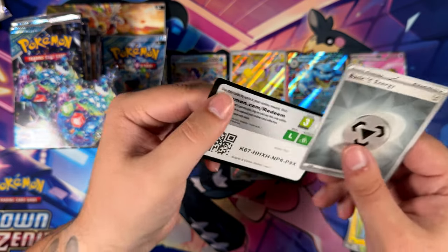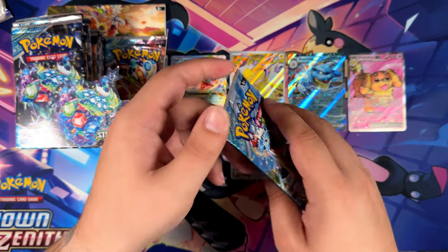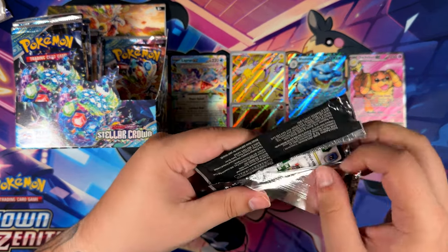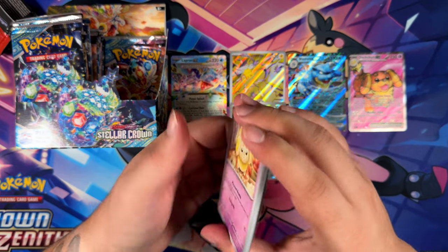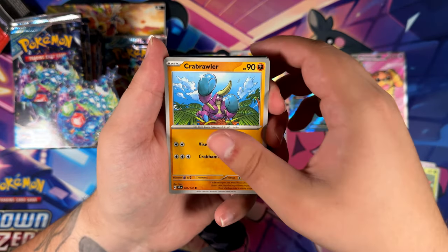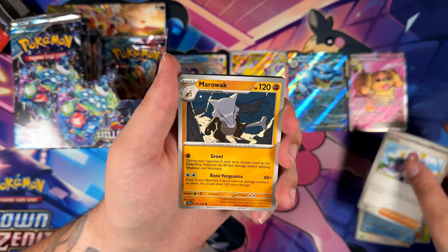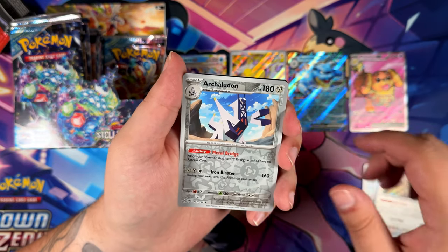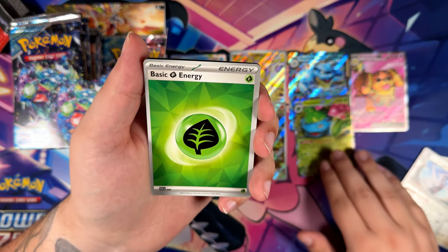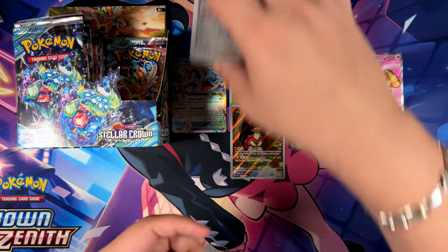I think the Reboot is in here as well. I opened Stellar Miracle but also just opened Paradise Dragona, so I might be mixing up some illustration rares. The Zera Aura is in here as well — I pulled that in German. The Reboot is an illustration rare I really, really want to pull. And there's also the Crabnominal — I think I pulled that one in Japanese. But Venusaur door goes very well together with our Blastoise right there.